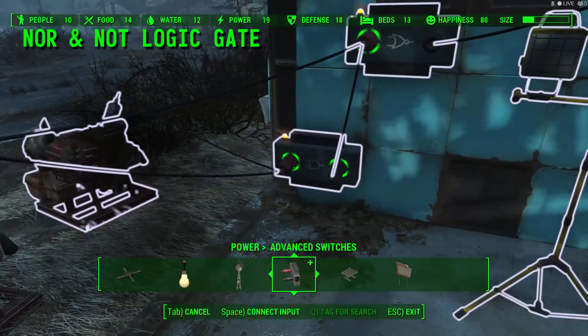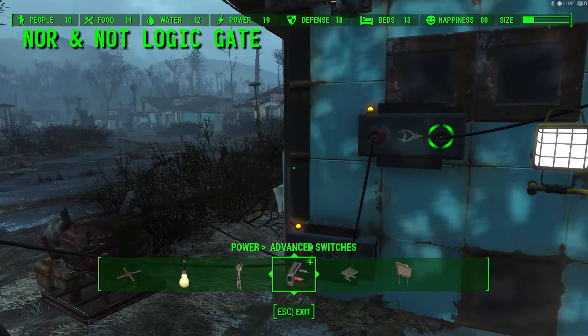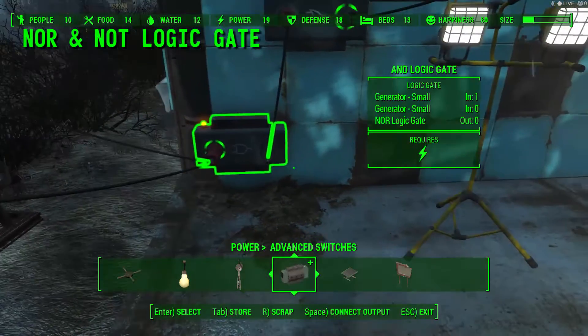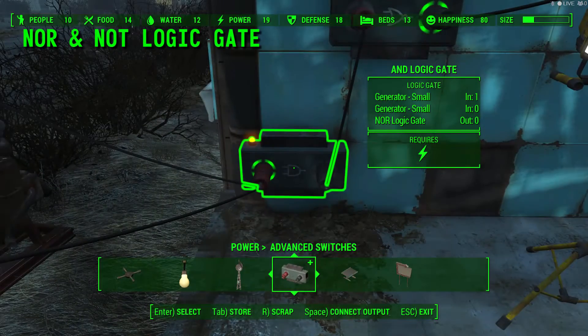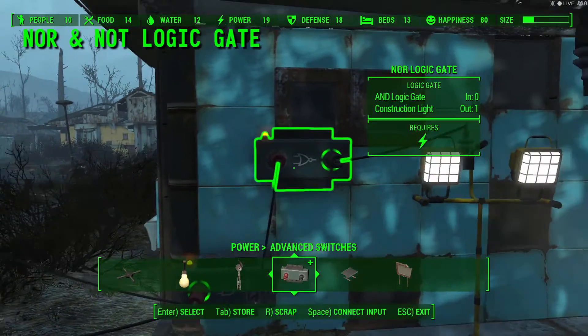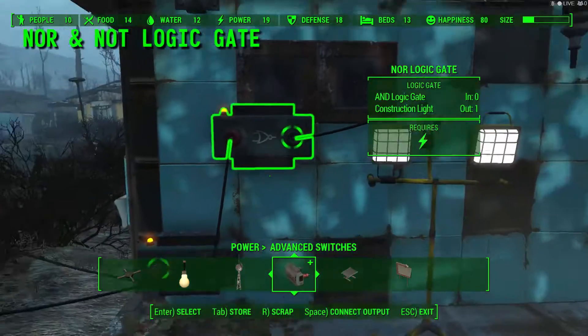So this time we're going to connect the power and the non-powered one to the switch. They then don't give out power because this is not filling the full criteria. And because that doesn't give out power, that gives out power and it's connected to a power source and powers the light.